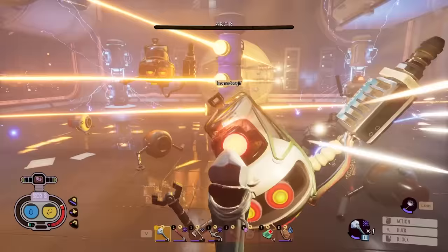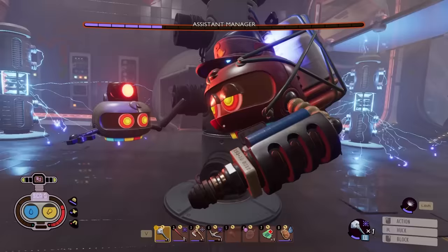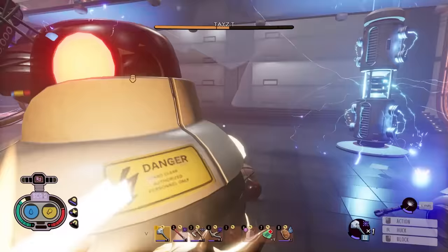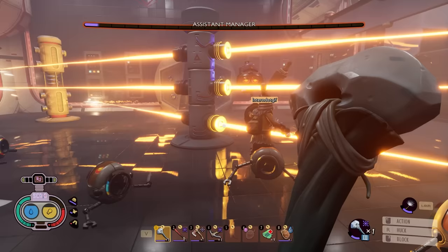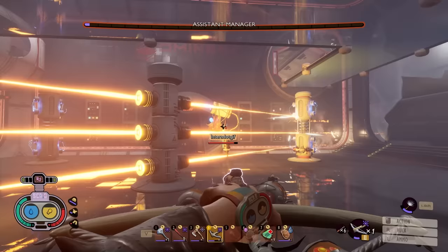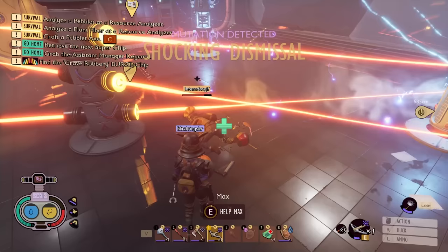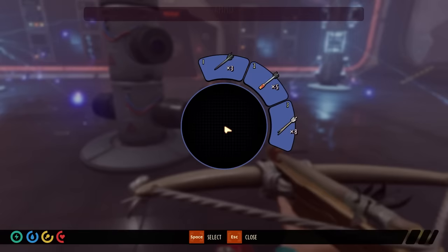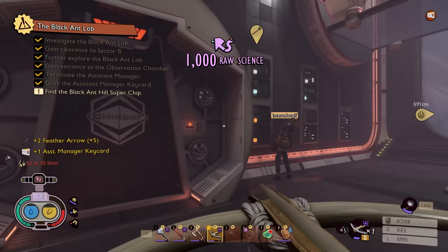We have an archer. I'm getting blasted! Whoa, I just deflected a shot with my shield. I accidentally hit you in the head, sorry. There's a big floaty ball - he's almost dead. I'll shoot him with an arrow. Dodge the lasers - would you die already? He's dead! I just got a shocking mutation. What a shocking development. We got an assistant manager key card.